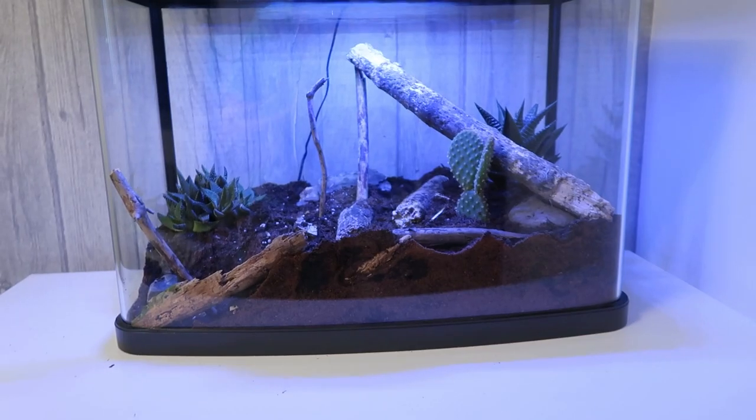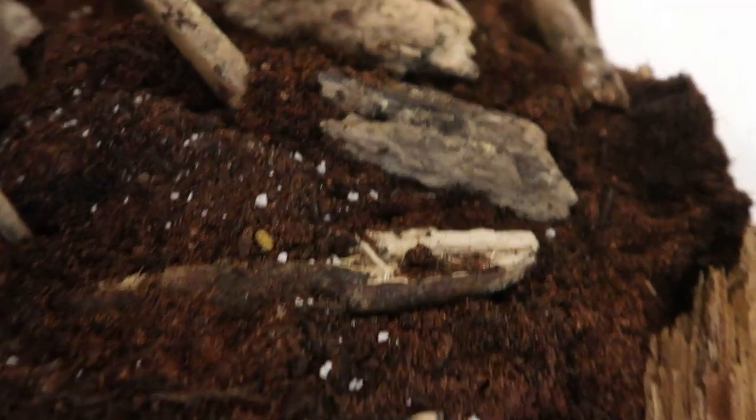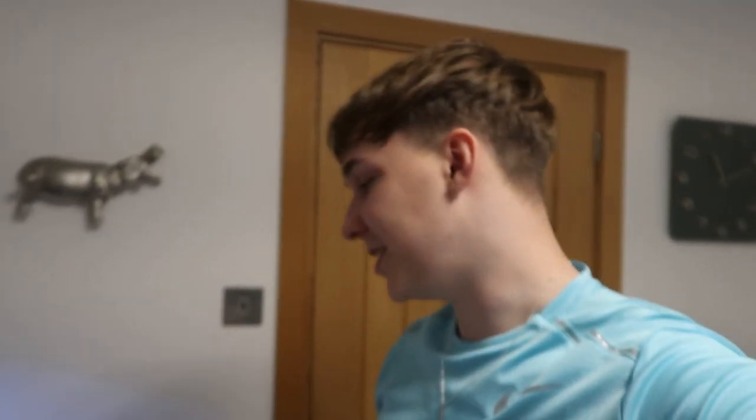With my hand absolutely full of cactus spikes, we are done with day four — putting all the plants in. Not only do these plants look nice within the ecosystem, but they'll also work towards improving the overall oxygen quality in there. This is the end of day four: we've got the plants in, the substrate in, and the bare structure in as well. Everything in here is going to make our ecosystem members very, very happy, I hope.